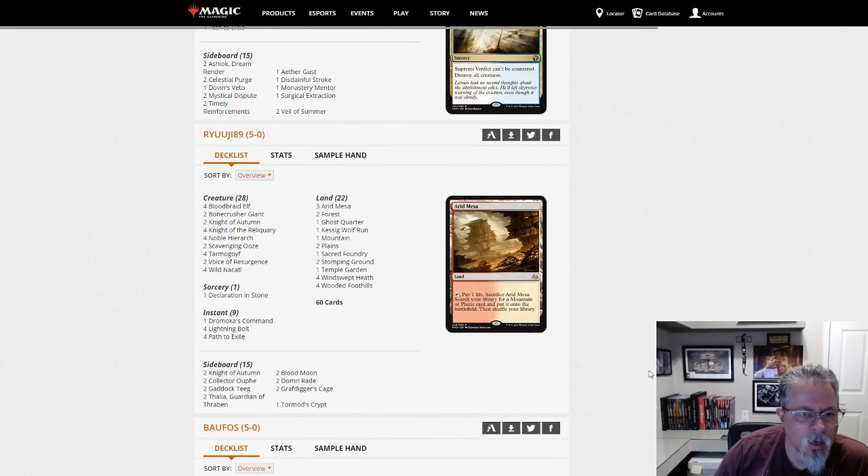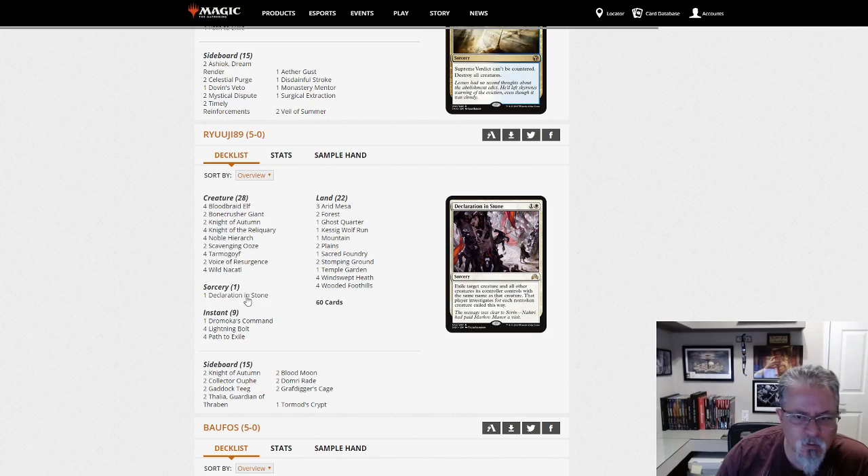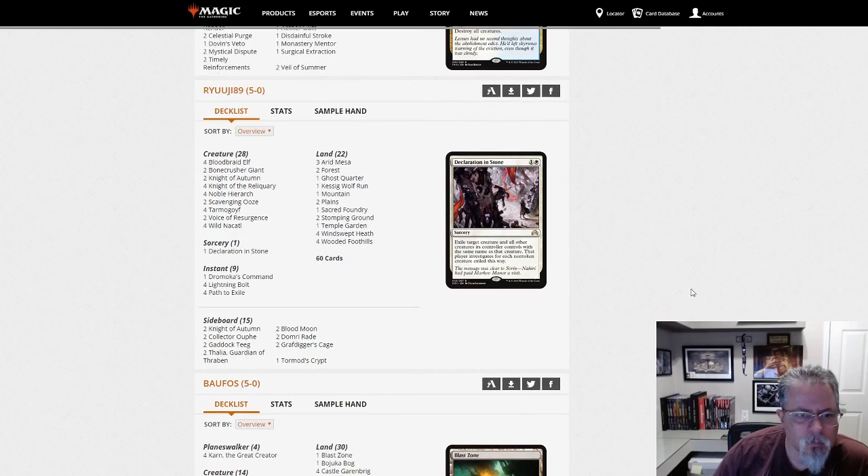Ryuji 89 with Naya Zoo — Wild Nacatls and Tarmogoyfs and Knights of the Reliquary, oh my. Good old fun Zoo. Declaration in Stone main — that still surprises me. I still expect to see Path, but yeah, it must be working.